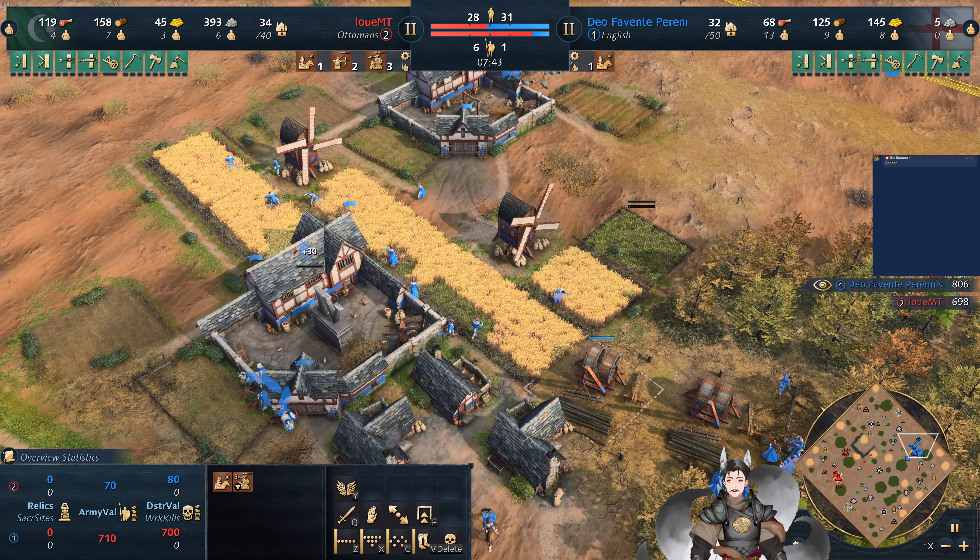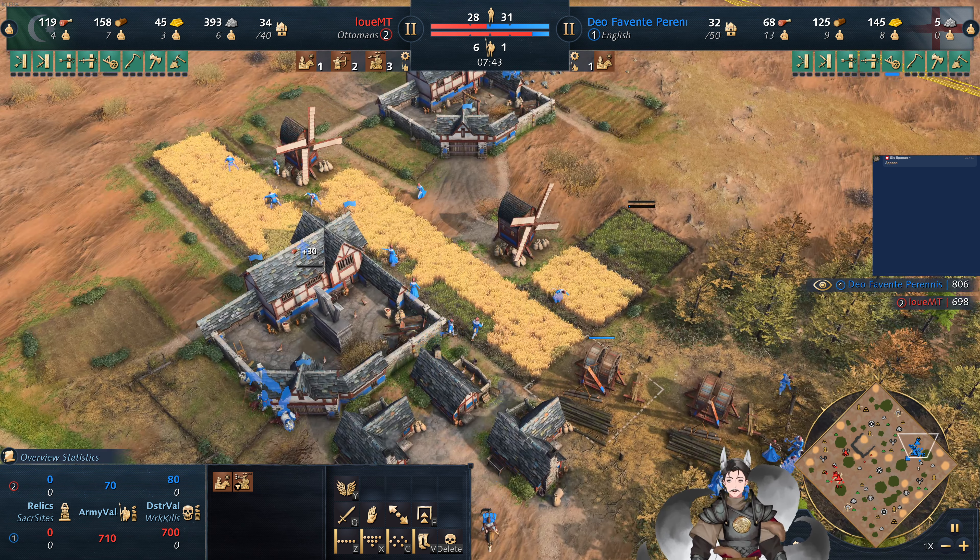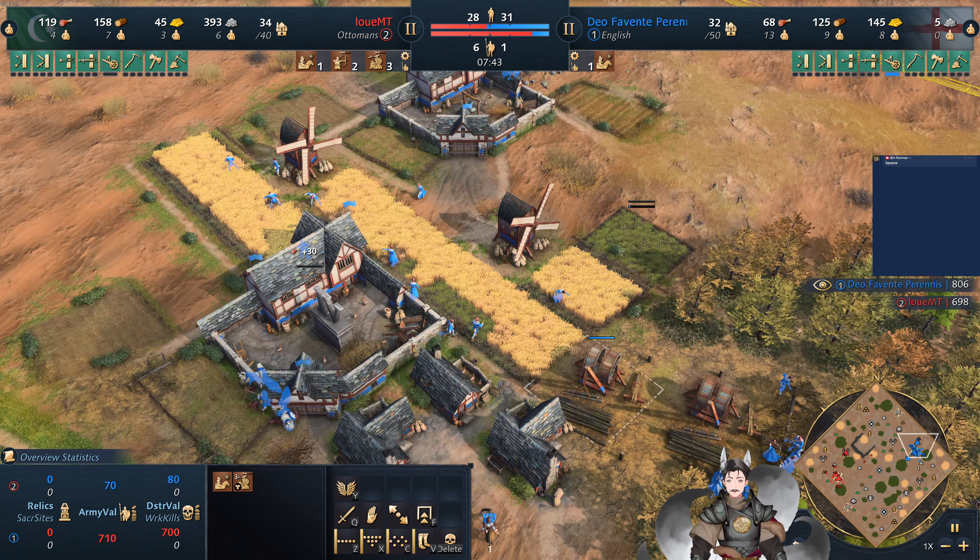Town center is being built. These villagers are going to take a hit. The English town center does have two arrows rather than just one, providing a little bit more damage in this case. And now he's in a position where it's like he has to complete it.